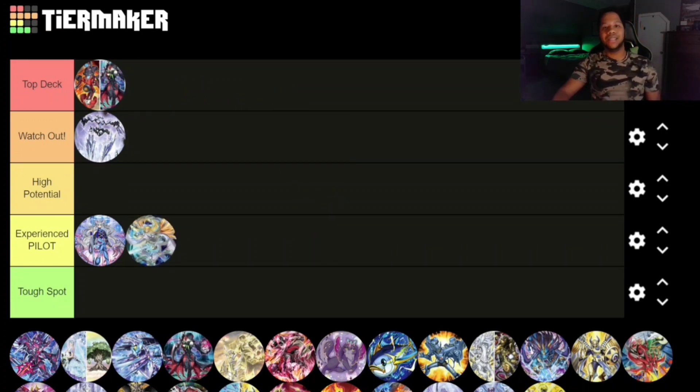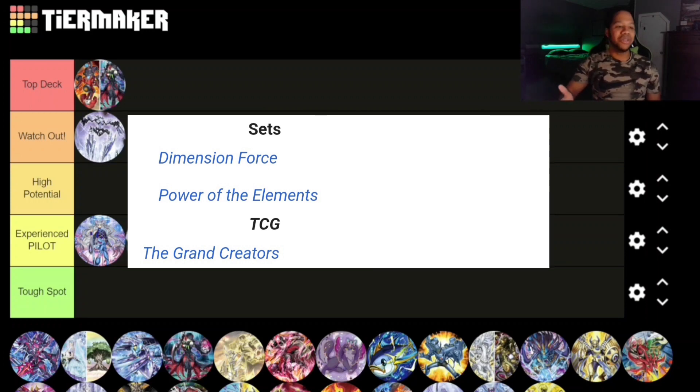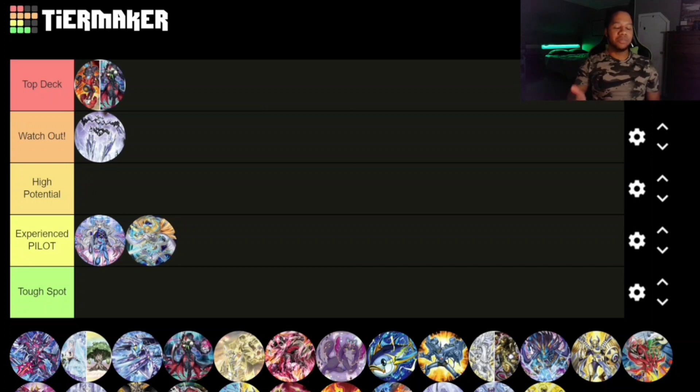Moving on to Exosisters, it's in that same spot — Experience Pilot. We haven't seen any new Exosister support at all, so it's really just what came out in its original set. It needs more support to help further its combos and correct misplays, but it is still a very strong deck. It can play D-Shifter, and D-Shifter has not left the format, so with the right pilot you can see a lot of success in the meta.